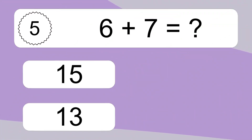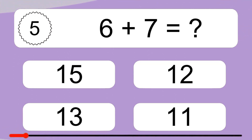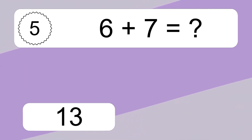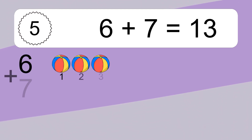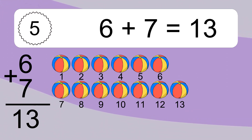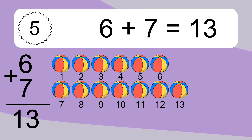6 plus 7 equals what? 6 plus 7 equals 13. Let's count it. 1, 2, 3, 4, 5, 6, 7, 8, 9, 10, 11, 12, 13.